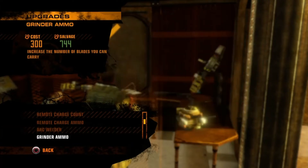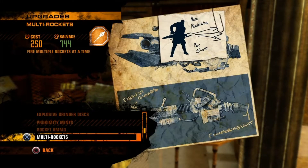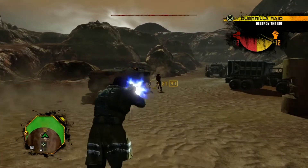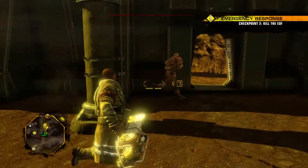Before going in you can choose three guns to bring along, and all of them will slightly change how you attack, and as you play on, more and more will be unlocked for you to try and aim towards buying. As you complete missions the morale of an area will increase, encouraging more civilians to join in, ending up with small scale wars going on around you.